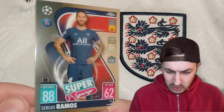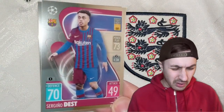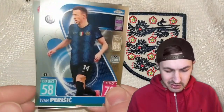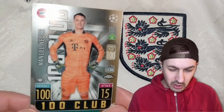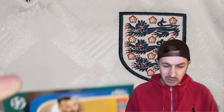We've got Sergio Ramos — super signing for PSG. What a team they have compiled: Ronaldo, Ramos, Wijnaldum, Donnarumma. Sergino Dest from Barcelona, Ivan Perisic Croatian at Inter Milan. And there's your man — Manuel Neuer, German international goalkeeper playing for Bayern Munich. Did he sign for Leverkusen about 15 years ago? I can't remember, but that rings a bell.